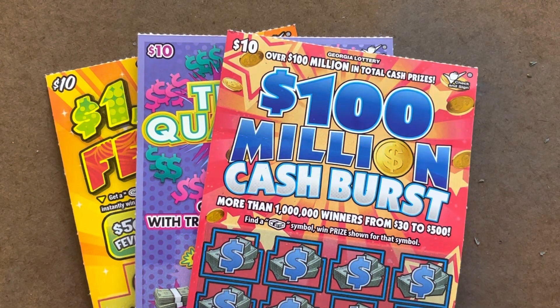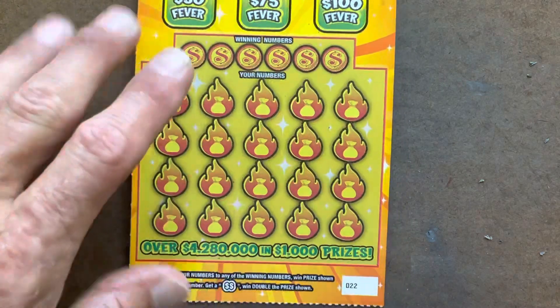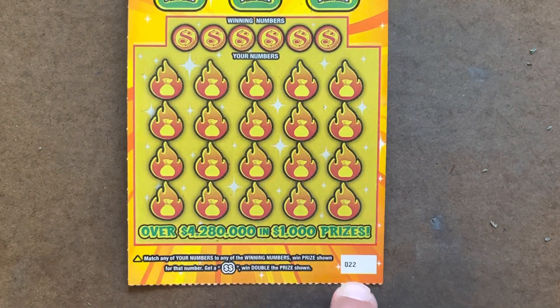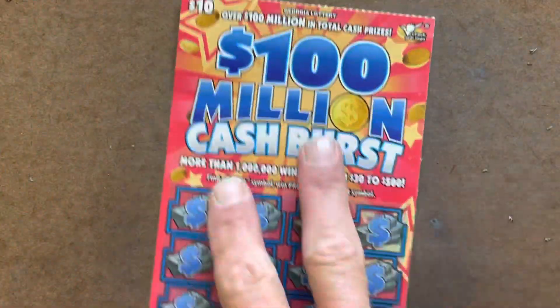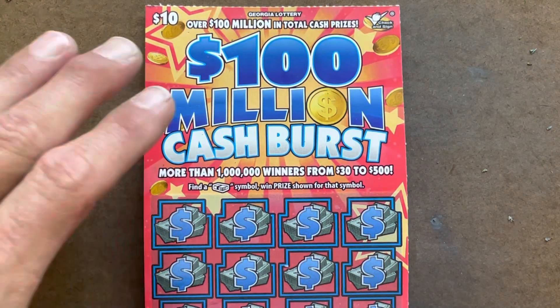What's going on everybody, it is Carter with Time to Scratch. Today we've got a $30 Georgia Lottery session. I've got three different tens: one of the Thousand Dollar Fever — talk about hard to find, I've got one store left that has these in a roll and it's getting towards the end. This is on ticket 22. We've got one of the Triple or Quadruple It, and we're gonna start with the Hundred Million Dollar Cash Burst.